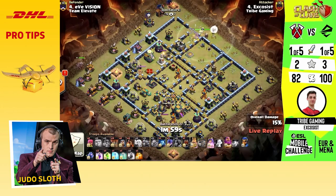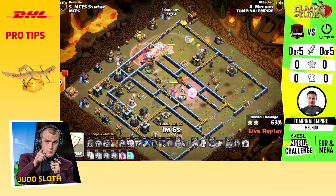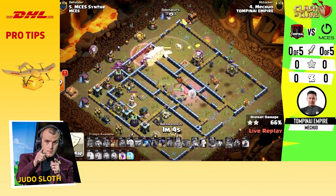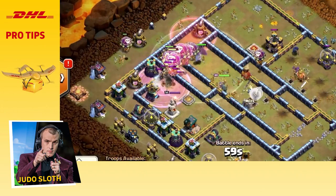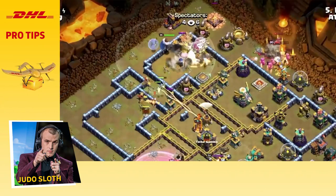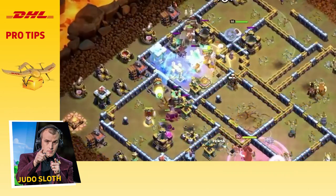Whilst metas come and go, there is a good mix of ground and air strategies viable right now, and a few of them have survived the test of time — such as the lava loon, the dragons, or the brand new dragon riders, the pekka smash for ground, or even hog riders.